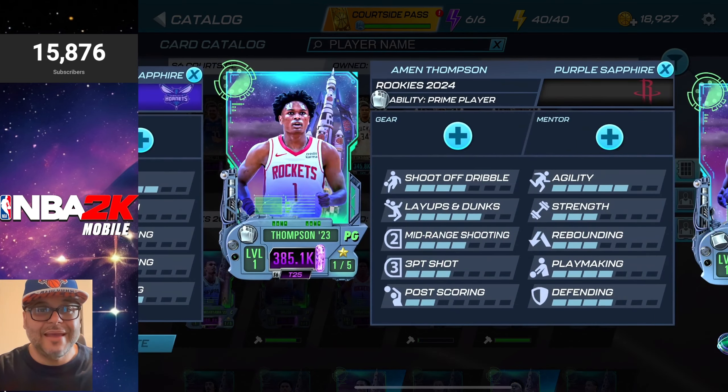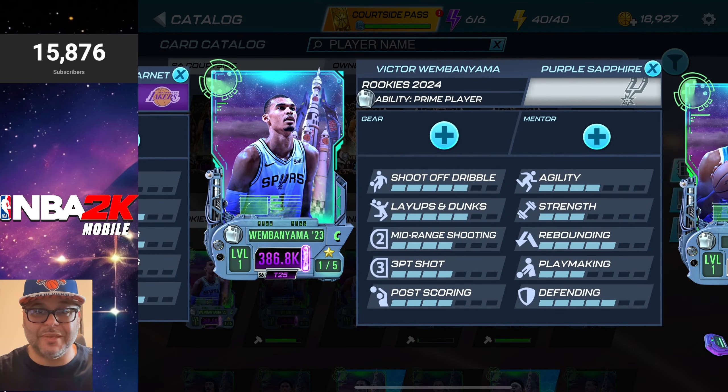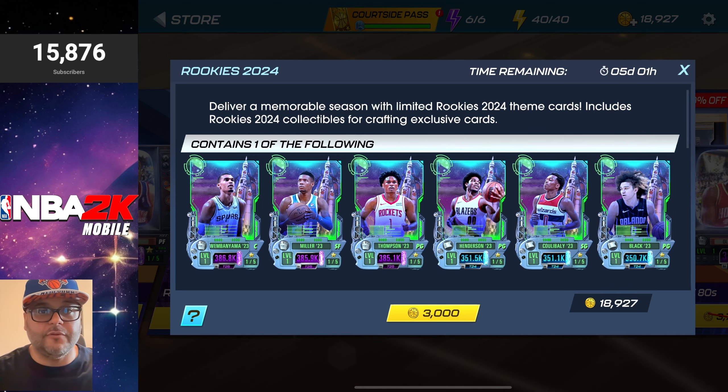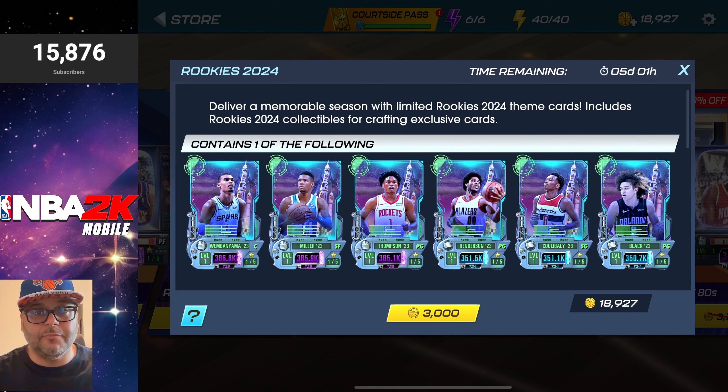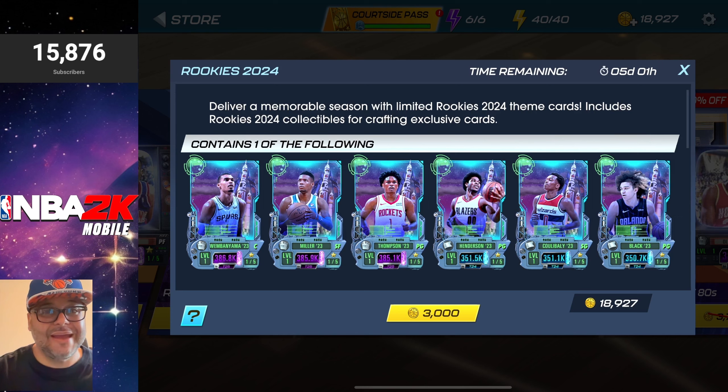So enough with all that, let's see if we can get Brandon Miller, Amen Thompson, or another Wemby. This is the second week of the theme being in the store, and the first pack has gone down by 20%, so this is definitely a good opportunity to get back in there. We're going to open up five of these packs and see how it works out. Let me know in the comments which rookies you've pulled from the draft board so far.